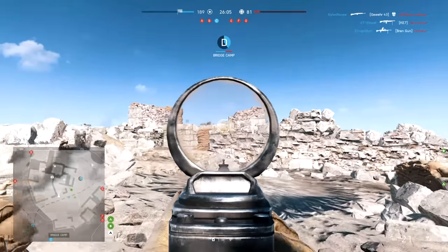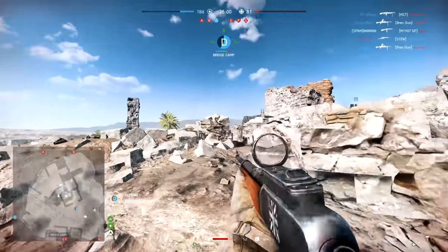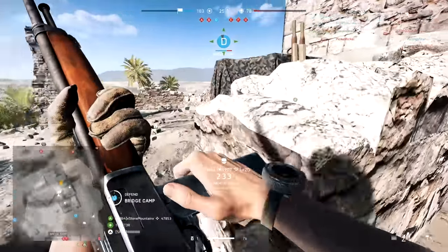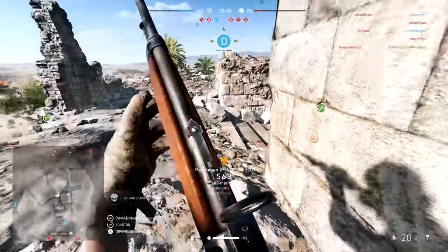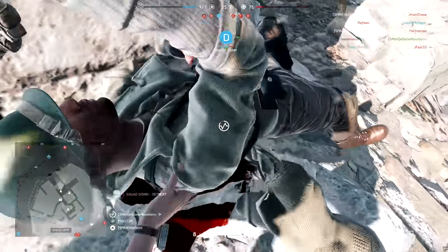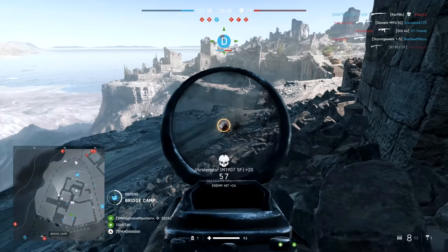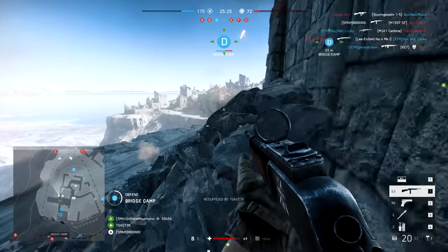Next up we have the close quarter powerhouse of the assault class — the M1907SF. It's got a 770 round per minute rate of fire, a four shot kill in close quarters, but only a 20 round magazine. That's where it's held back. You can get one to two people usually in a good situation and then you need to reload. Luckily it's got a fast reload, so if you can set yourself up with some cover, duck behind real fast, reload, you can engage and almost certainly beat out the next person in a one-on-one firefight. It's got some of the best damage on the battlefield for close quarter combat.